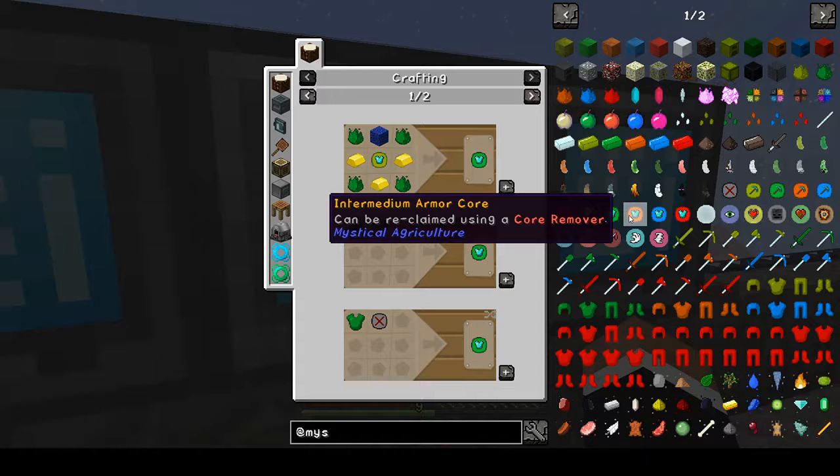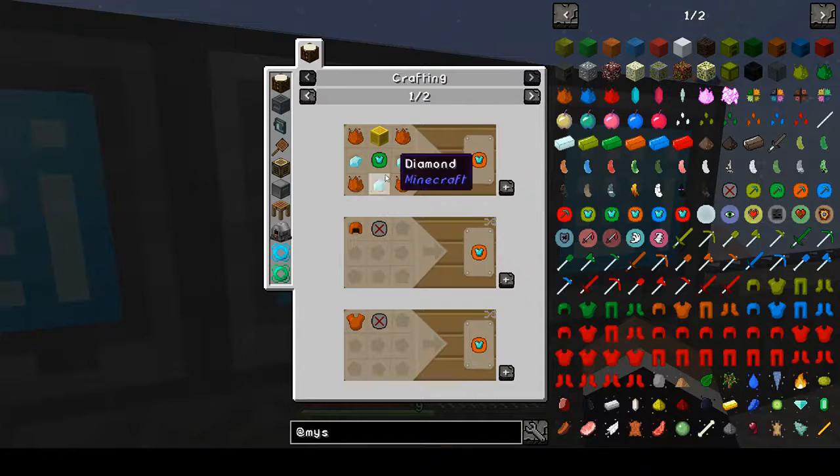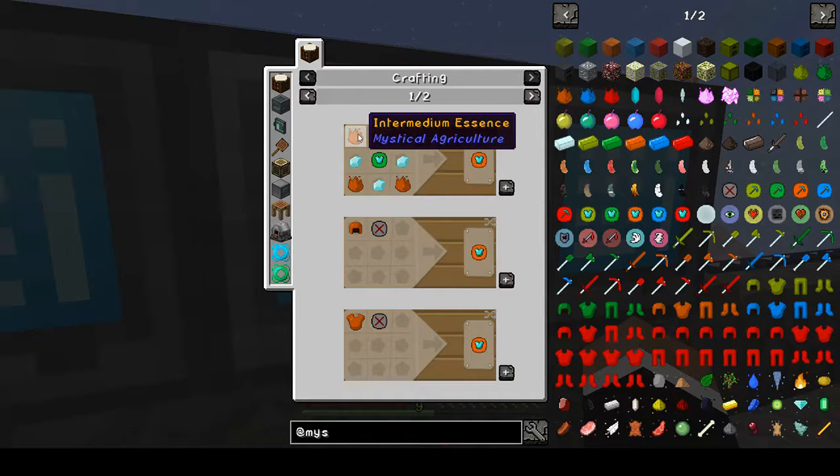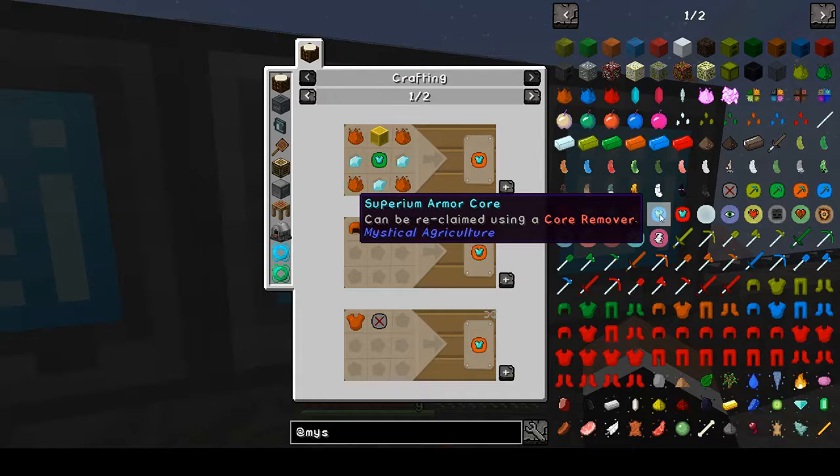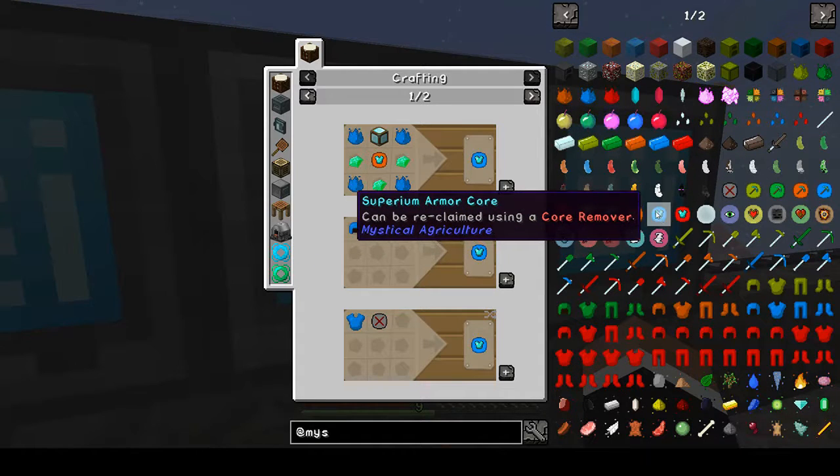For Intermedium, it is a Gold Block, Essence, and 3 Diamonds with the last tier core. And then it goes to the Superium Armor Core: a Block of Diamond, 3 Emeralds, the Essence, and the last tier core.